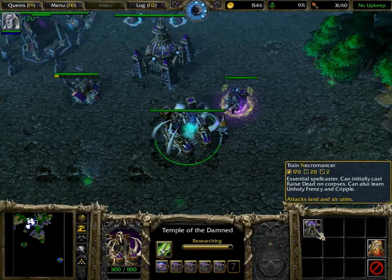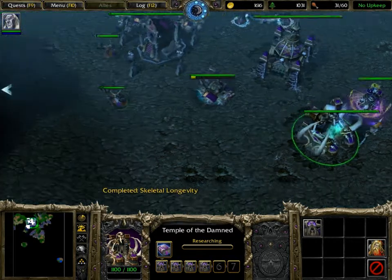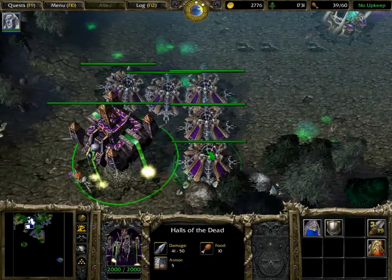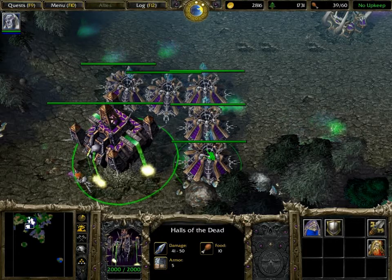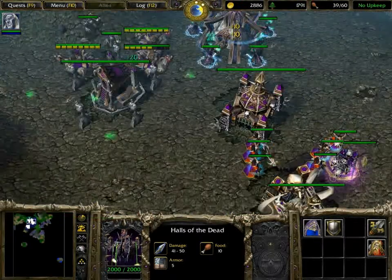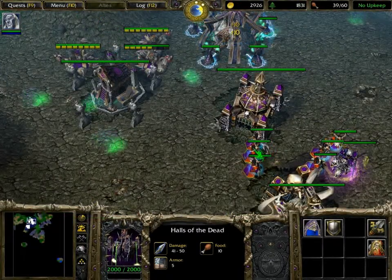So you're gonna need your catapults to destroy the trees, but before you do that, you wanna build your entire army. Since you can pretty much do this with all the gold from your gold mine and still have loads left over, there is no reason not to build like 70 necrolytes and the rest catapults and Arthas. Make sure you've upgraded everything in the graveyard and upgraded your necropolis to the Halls of the Dead.